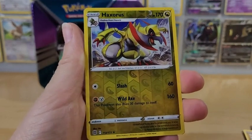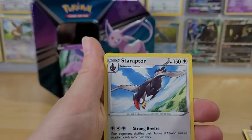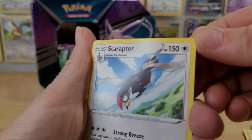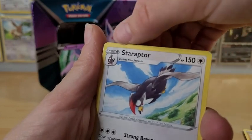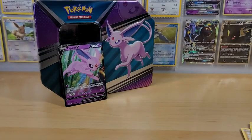Here's a reverse holo rare — Haxorus first, and our last rare in this opening is a Staraptor, and it almost looked — I thought that was a shine but it looks like this was not cut cleanly. There's a bend or something in it, so that's kind of neat. So yeah, not super eventful, but give me a second I'll get the cards.